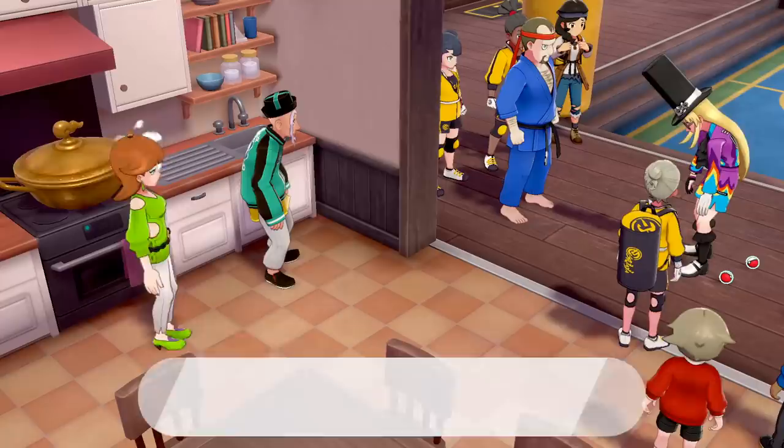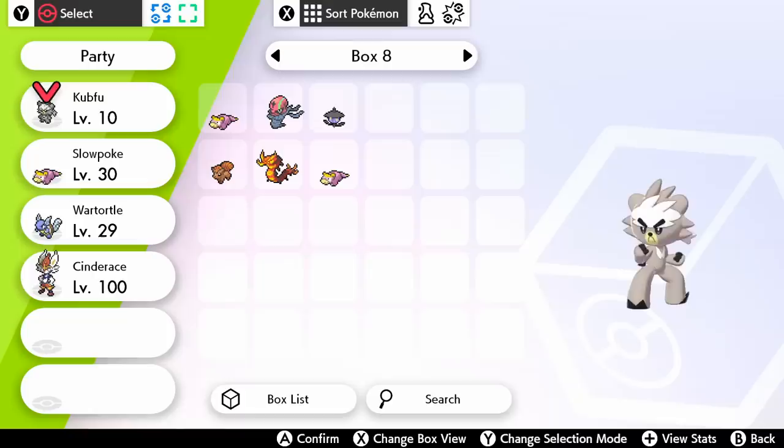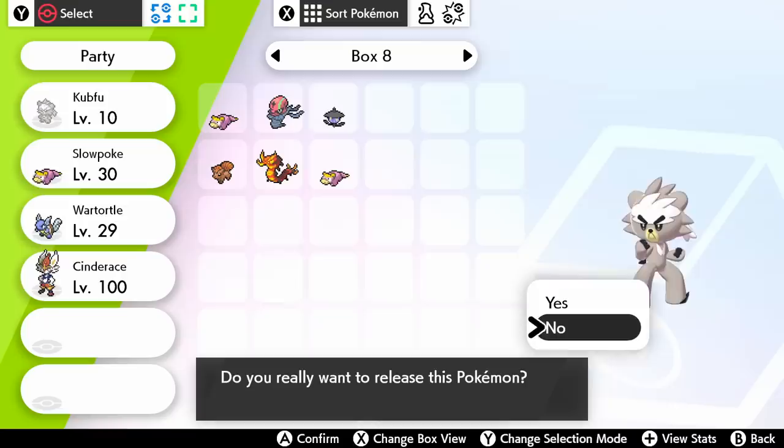It takes about 45 minutes to get your Kubfu and initiate the part of the story where Kubfu is integral, so I'll spare putting you through that again. We receive our Kubfu from Mustard and, as painful as it is — because I've literally spent $30 to make this video and get a second Kubfu — we do what must be done for the sake of science and release our Kubfu.